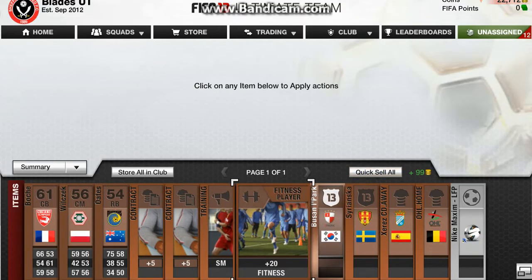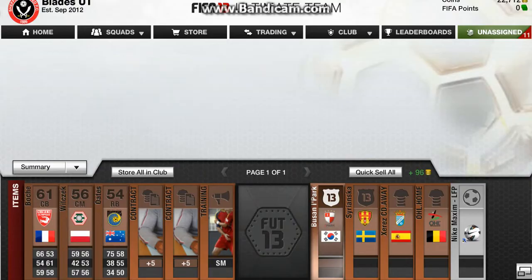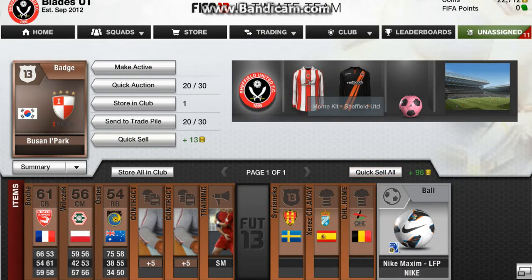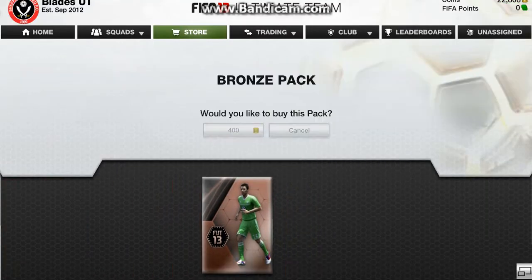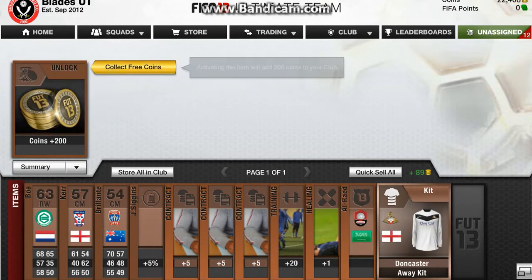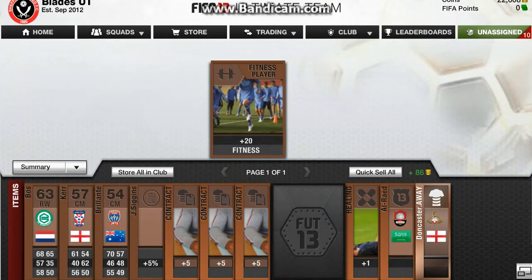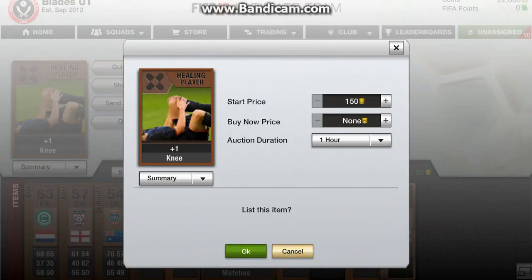Open a few more and then I'll leave you with that, guys. Another fitness there - quick auction. Badges and kits and stuff don't go for much. Sheffield United all the way! Oh, 200 coins - not a bad pack because I'll get 300 for that fitness as well.